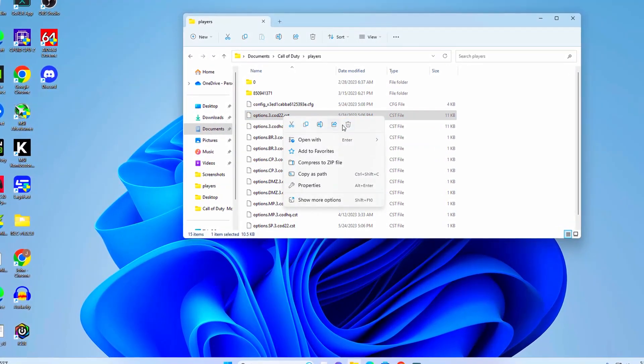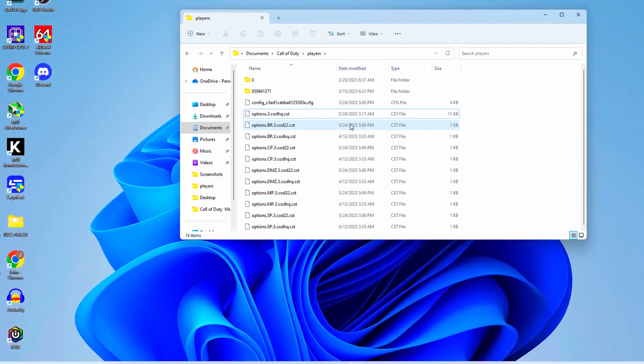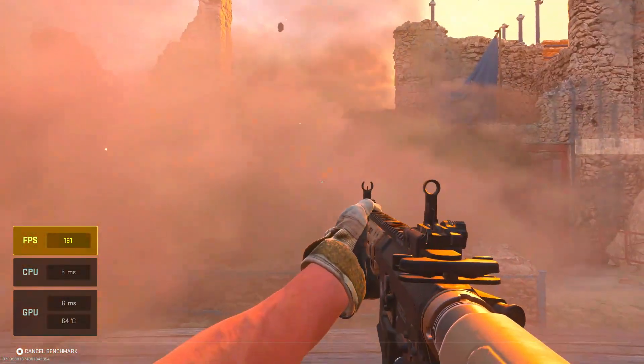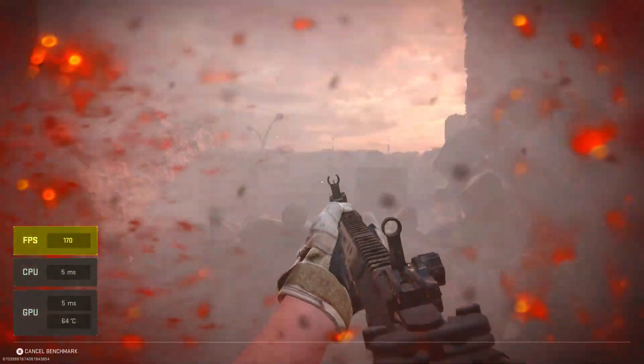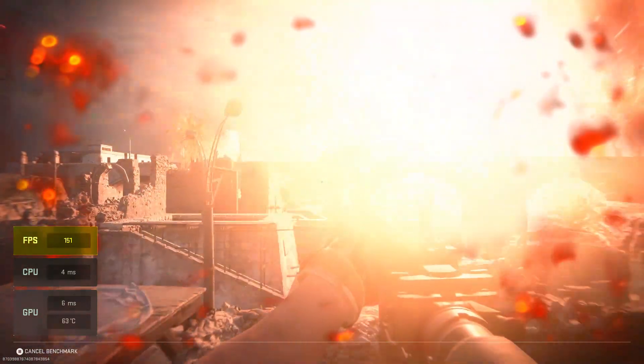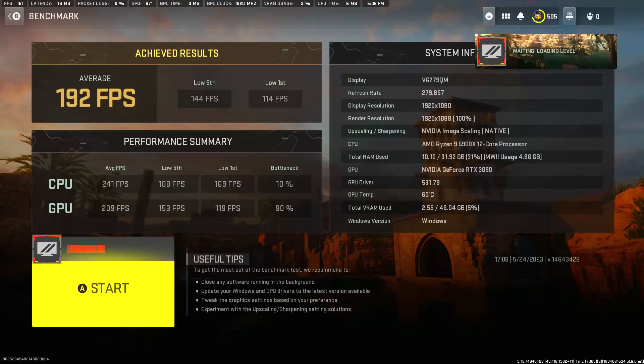After running the benchmark, I decided to delete the older cod22 file and run it again. During the first benchmark I was struggling to get over 200 frames per second consistently — most of the time I was under 200, my lowest was 107, and my average FPS was 192.